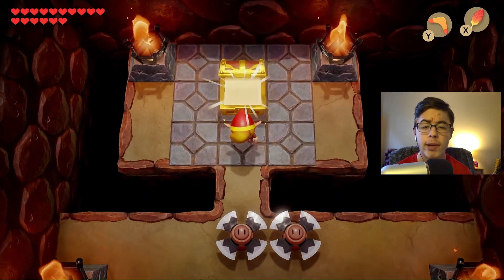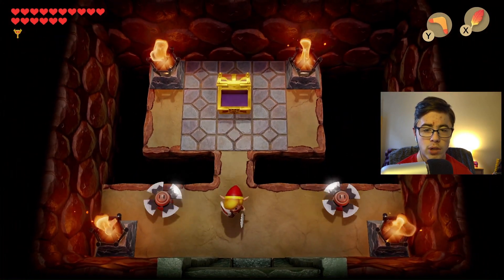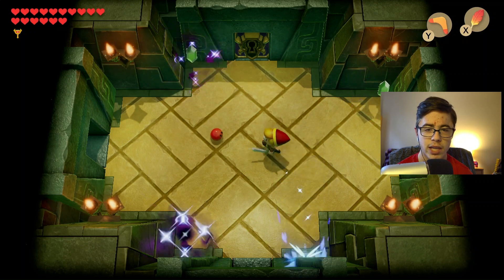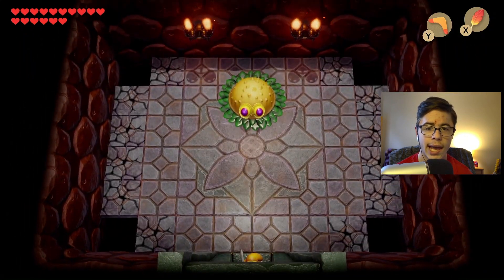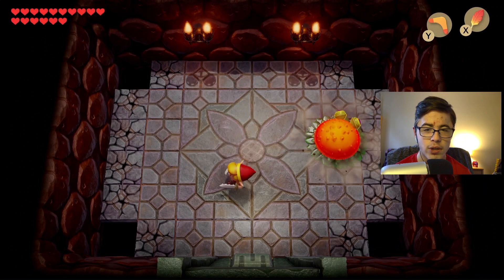Let's go and grab this final chest — it's going to be the nightmare key. Let me go back to that main room so we can take on the boss of this dungeon that we arranged. Pretty nice if you ask me. Let's freaking do this. Hamburger's time to kill you again. Hamburger, bun with lettuce — it's time to ruin your life again.